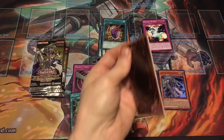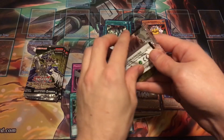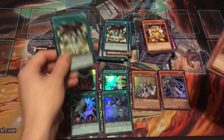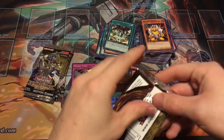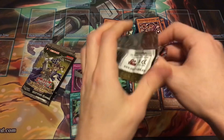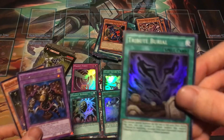Let's see if we can get one or two more holos from the last few packs — we're getting pretty low, maybe 10 packs left. One or two more holos would be nice. Let's end it strong, wish me luck! Dark Magician of Chaos — here we go! Tribute Burial — there we go, another holo super rare! Sweet.